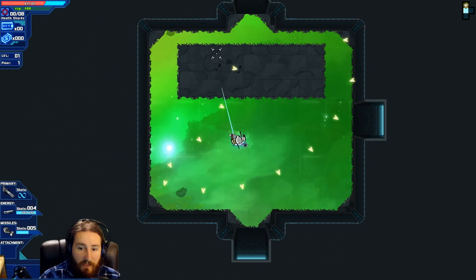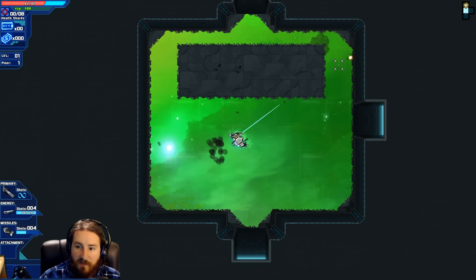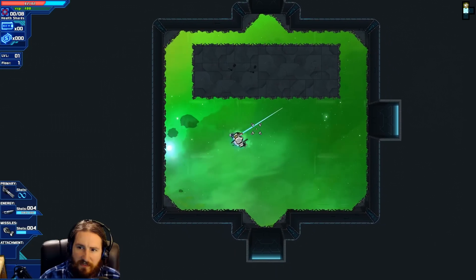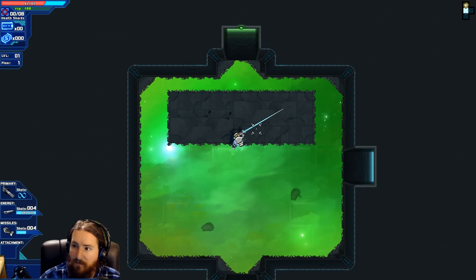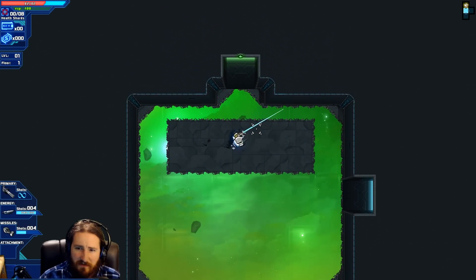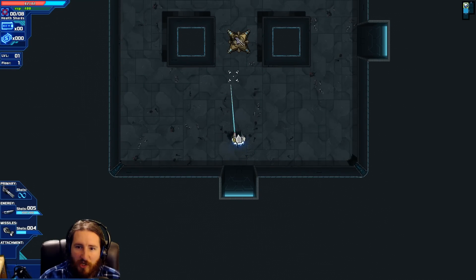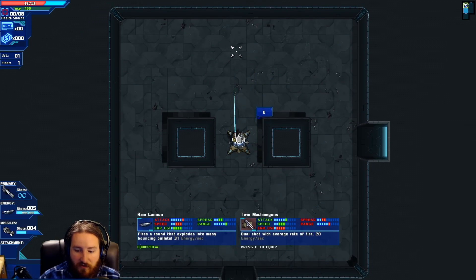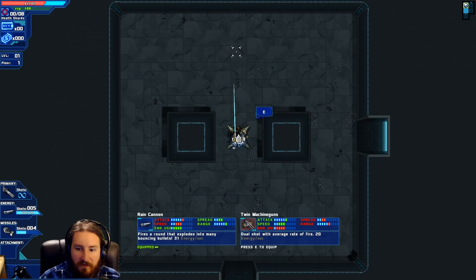We have our energy gun, which is something you hit and it blasts around — that's right trigger. Missiles are right below it, which you can hit with space bar. Does a missile blast AOE. And the empty slot, which I think is F, is a use item. We have our map up at the top right. That green room is a shop — oh no, that's just an item room. Dual shot with average rate of fire, fires around and explodes into many bouncing bullets. So that would be the ability I'd be switching out for.